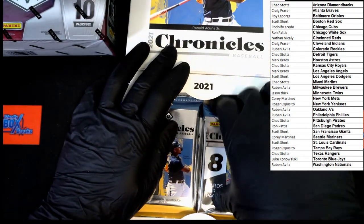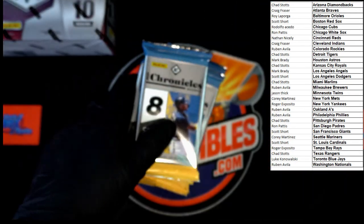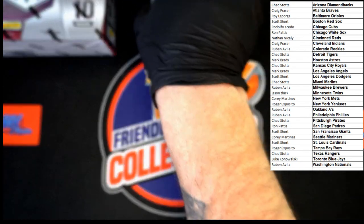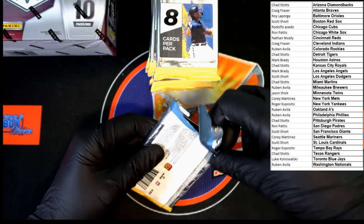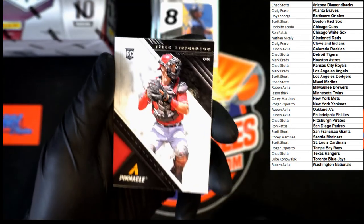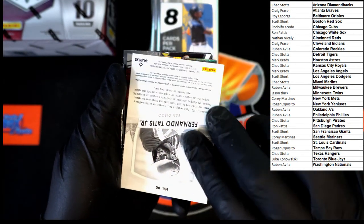Six packs per box — we've got three here and another three here, making six in an empty box. Now I just need a spot to put the empty box — there we go. All right, first pack Chronicles, let's see what we got. Tyler Stevenson rookie going to the Cincinnati Reds. Oh boy, that's something you see right off the bat — that's pretty good right there.